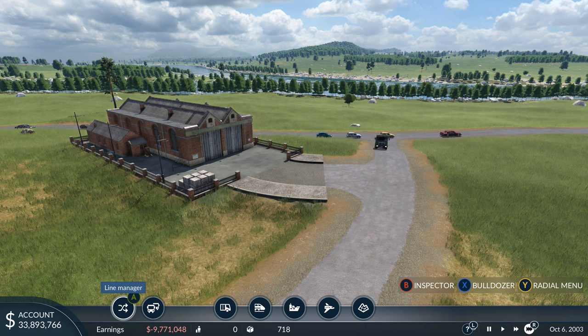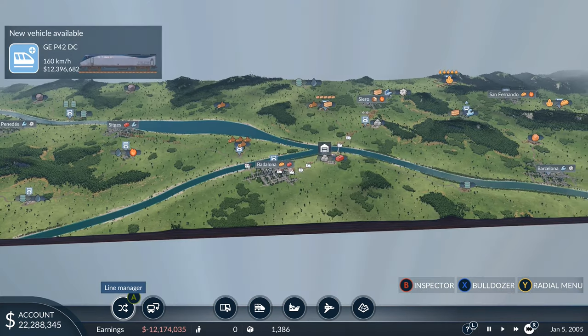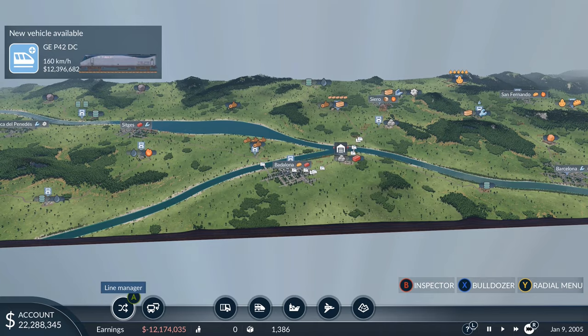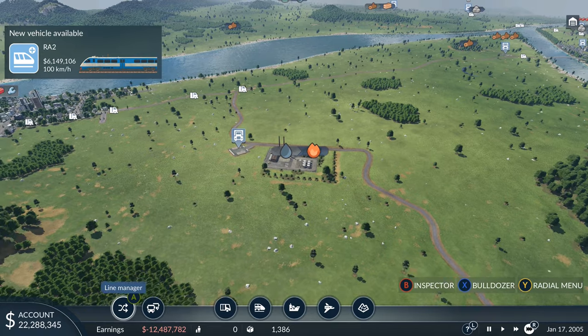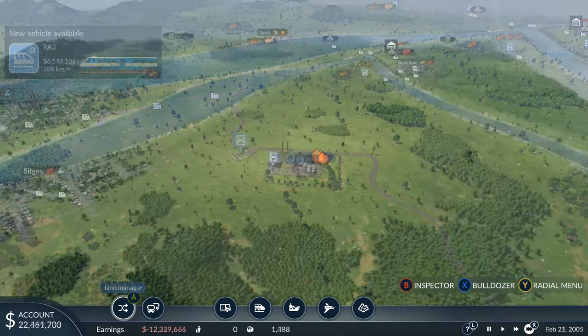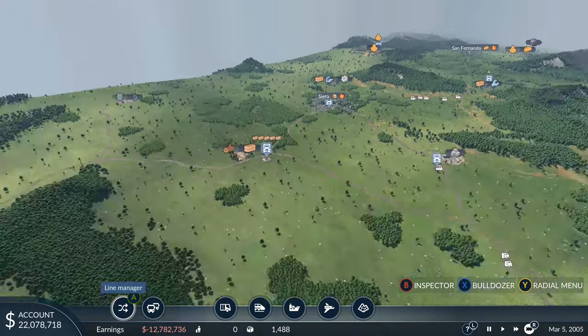I'm going to quickly go ahead and make a few more of these routes and then we'll transition to some more beefy vehicles. I've set most of these industries up now and they're all connected to the network. However, this industry making refined fuel isn't connected anywhere, and we can't do it with trucks because the city that wants it is way too far away. So instead we'll go to the rail section of the menu.